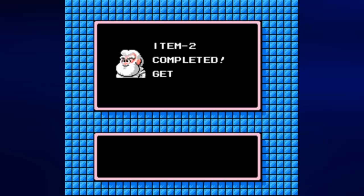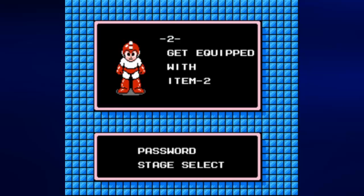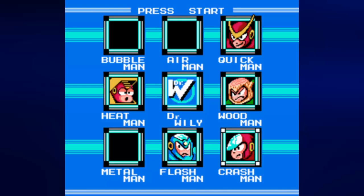Also, by beating Air Man, we get Item 2, which is basically a precursor to the Rush Jet in the third game. You equip it, you shoot out a platform, you ride on it, and it takes you straight to the right. There are three items in the game and this is obviously the second one. I might as well go ahead and give you the password here — I'll keep that on screen for a few seconds, so pause if you need to. Thankfully, this password is easy to remember. We've got Air Man taken care of, and Air Man is the weakness to Crash Man — so let's play Crash Man.